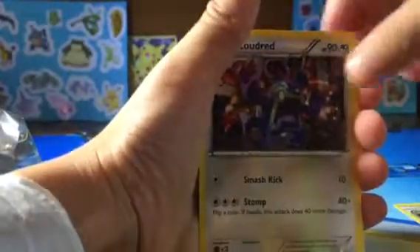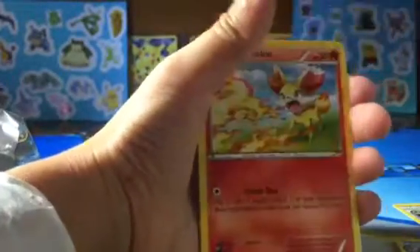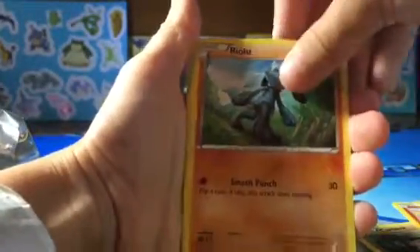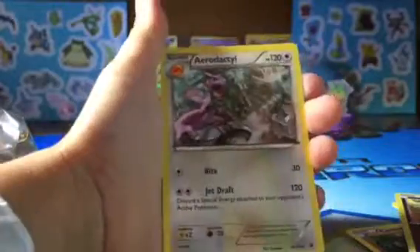So we have Alakazam Spirit Link, Loudred, Loudred, Dugong, Carbink, Vaporeon. Never do that. Camerupt, Riolu, Nidoran, reverse Nidoran, and an Aerodactyl.